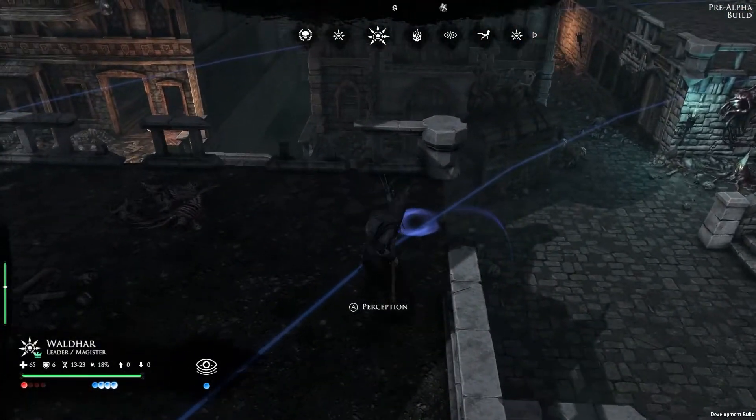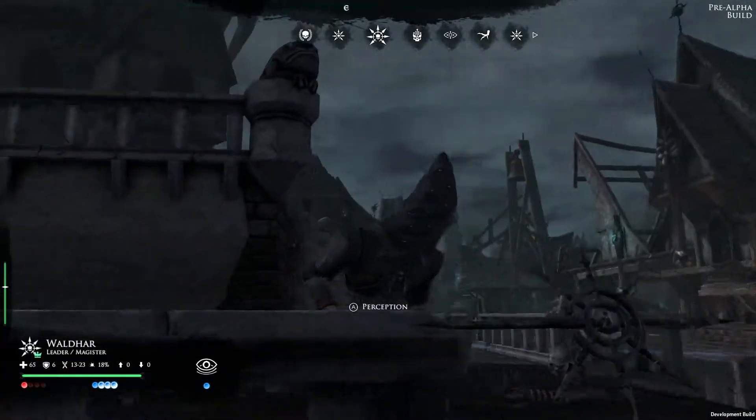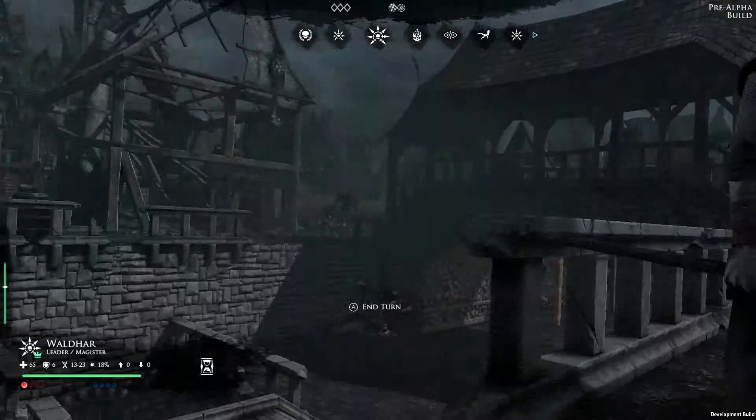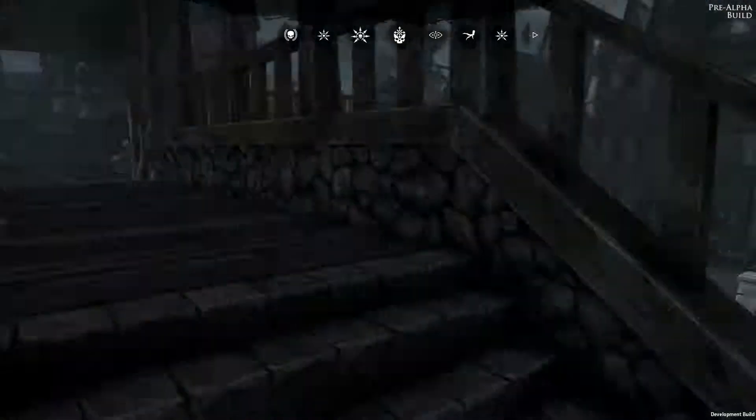As with every action, spells have a chance of failure in Mordheim. The Magisterre will try to use a perception skill to discover the traps and enemies surrounding him. Unfortunately this time, he fails.